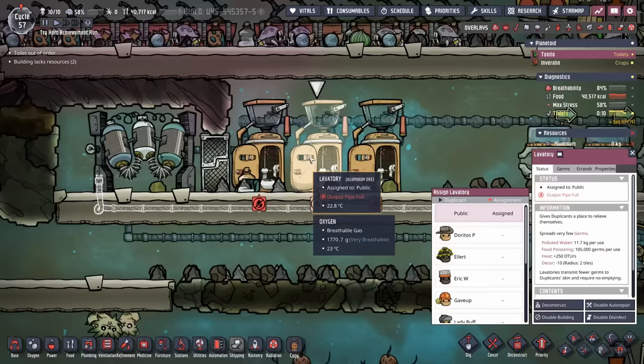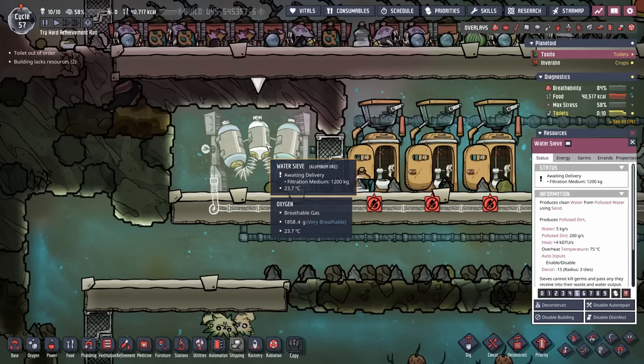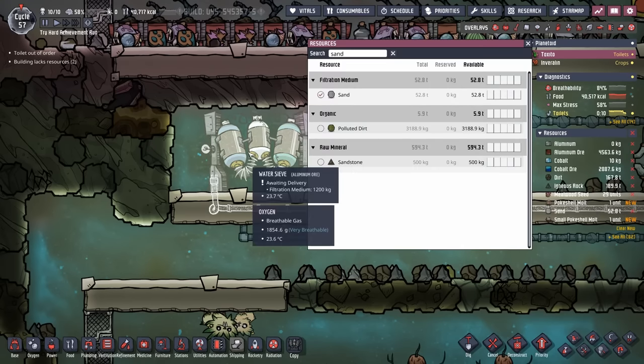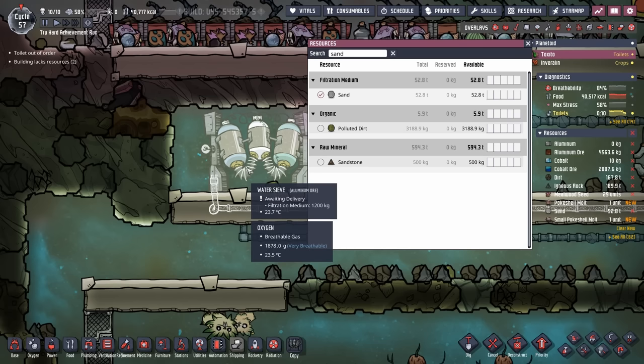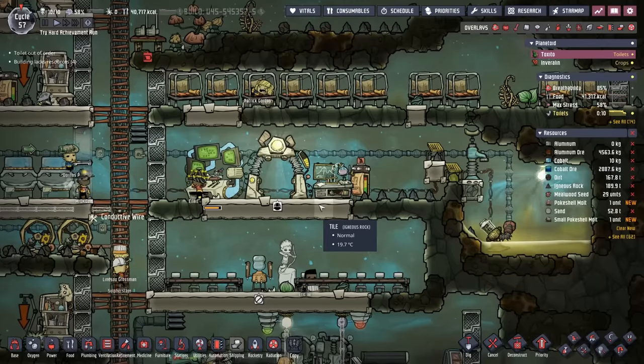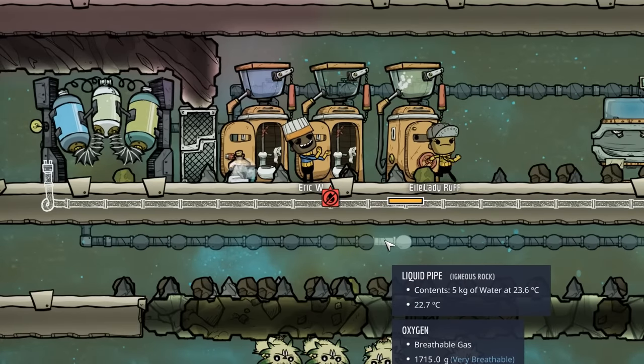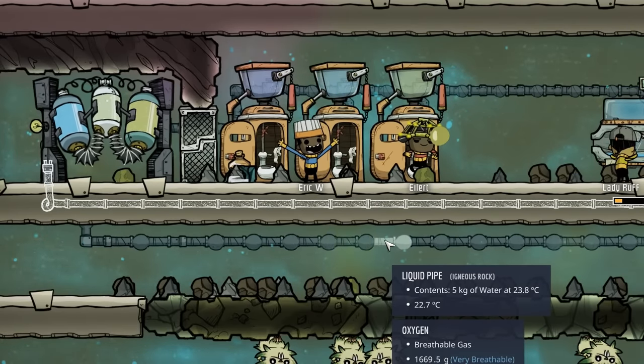The toilets have an output pipe full error, which means the water sieve is not running for some reason. We have 52 tons of sand, so our duplicants are just too busy. Let's put this on a six priority — there we go, that is much better. Eilert is very relieved.